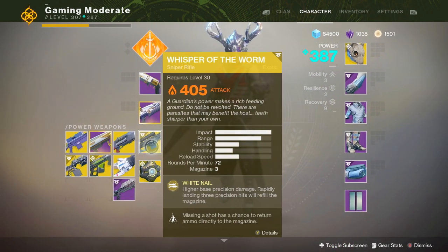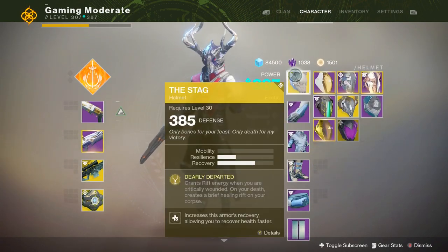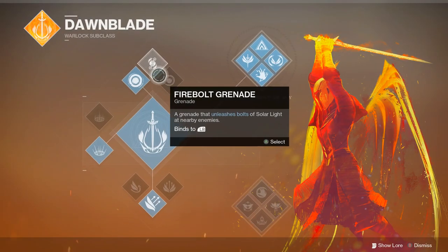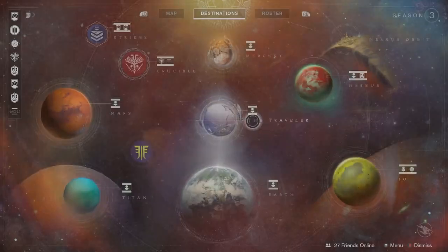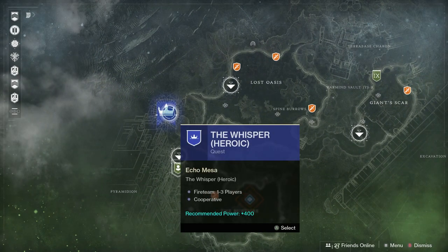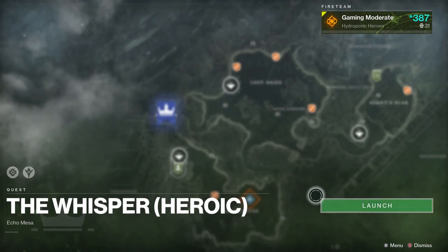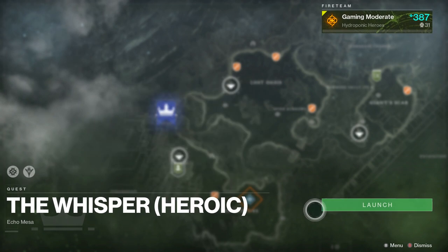Since we're not really killing any ads or anything like that, this is all just for show. What does matter though is your super — you need to be a Dawnblade Warlock if you're a Warlock, just for the Icarus Dash. You can be a Hunter or whatever, but if you're a Warlock you can use this and it'll help you out. You're going to load into the heroic mission that you get from doing the Taken by public event in the Lost Oasis. Once you complete that you unlock the heroic version, which also has mods, but those aren't important since we're not doing any ad killing — just a jumping puzzle.